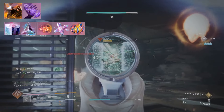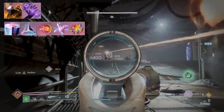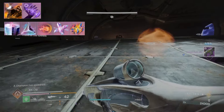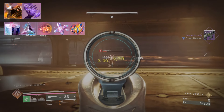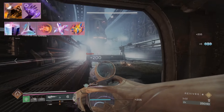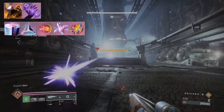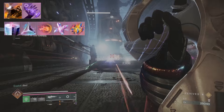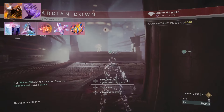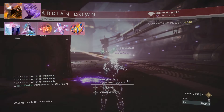Then we've got Feed the Void: defeating a target with any ability activates Devour. With Devour, final blows restore your health, extend the timer, and restore grenade energy. With Feed the Void this effect is improved and you gain additional health and grenade energy. Feed the Void is a must-have on pretty much all Void subclasses, and with Prismatic it's just ridiculous — especially on any grenade-focused build.